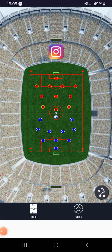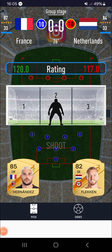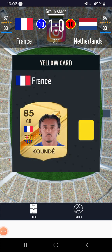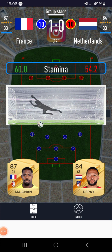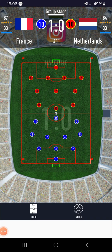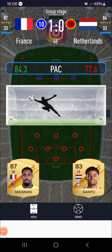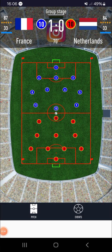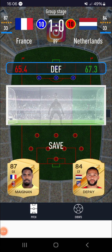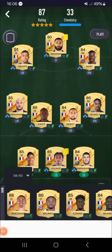Benzema, Kunde, and Mainan got yellows. We get into our second game versus Netherlands. If they get two yellows in two separate games, they can't play the next one — which is pretty bad. Kunde goes and gets his second yellow, so he's not playing the next game. De Jong gets a yellow. We go left, it's saved at half-time: 1-0. We hold on for a 1-0 win. Kunde and Mainan are both out for the next game.